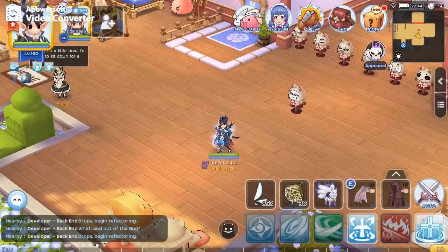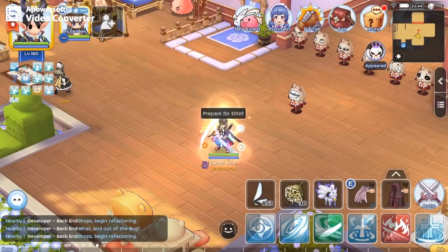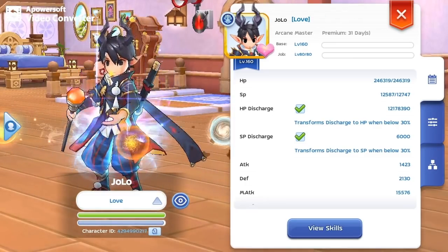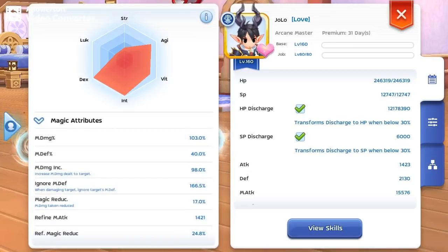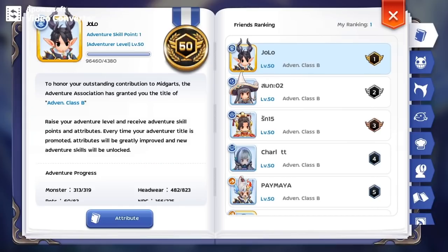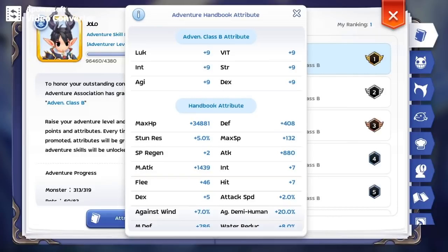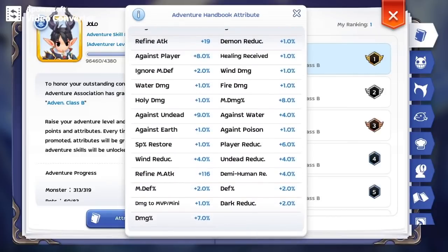Before I proceed with the damage test, let me show you my stats first for your reference. Current magic attack is 15,576, and 166.5% ignore M.DEF. Handbook unlock is 1,439, and 7% gacha.